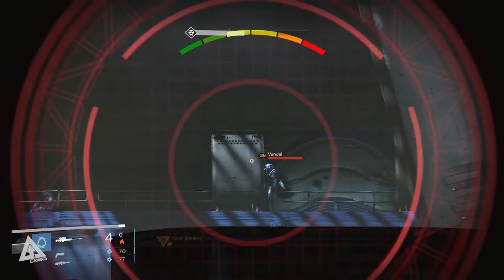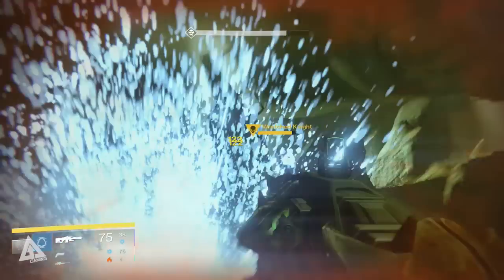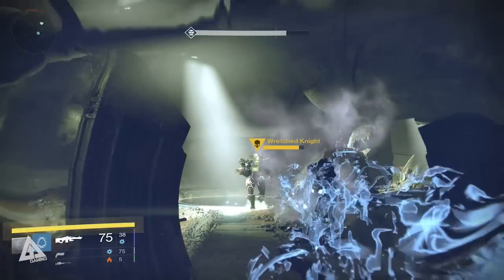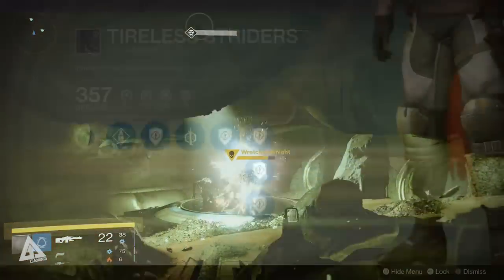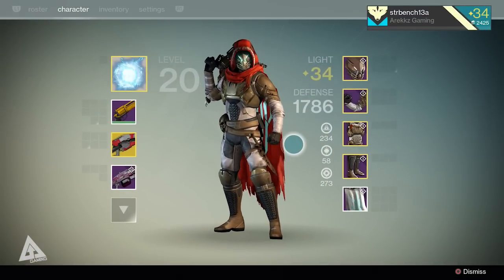Now if your second character is the same class — like me, I have three hunters — then your job is even easier. You simply transfer your gear from your first hunter to your second, complete the story missions again, and then go straight into the level 34 Prison of Elders again. You then get your next etheric light and voila — send that back to your first character, ascend another piece of legendary armor, and again congratulations, you are level 34.